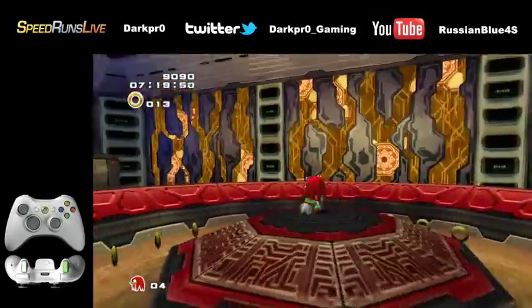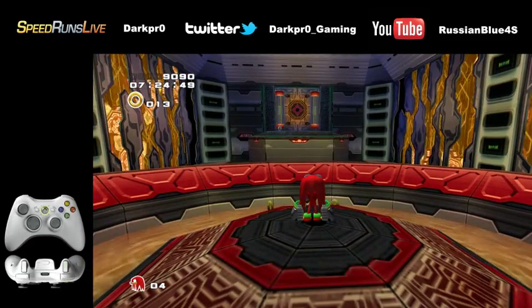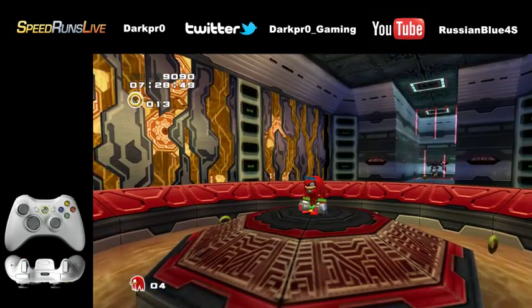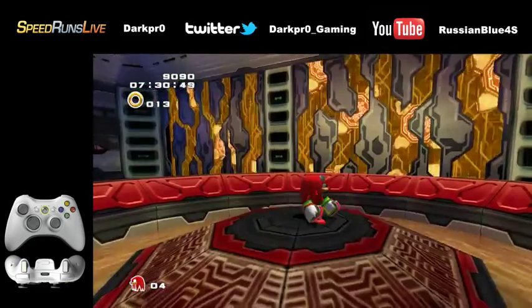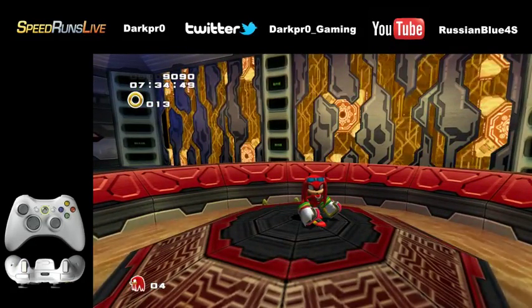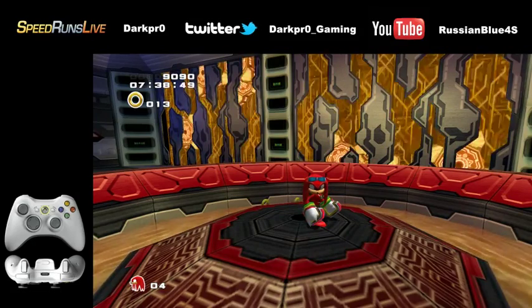This is a fairly problematic section for a lot of new people — to all stories or to last story — because it involves a lot of swimming and it's incredibly difficult if you don't have the air necklace for Knuckles. It's made a lot easier by that. However, there is a trick we can use to get around this. It's a long, time-consuming section and we want to skip it, so that's what we're going to do.